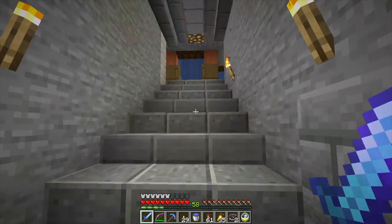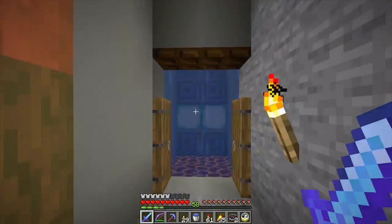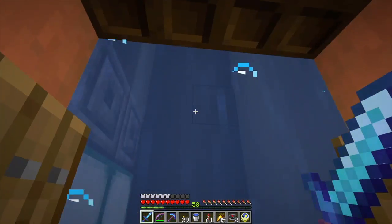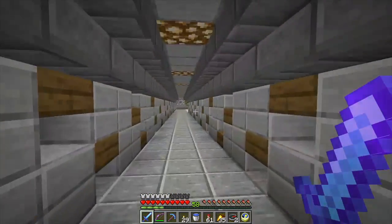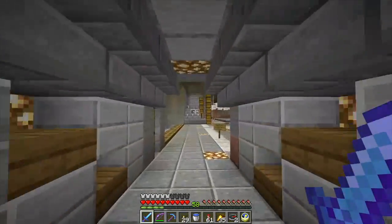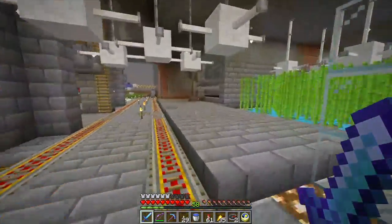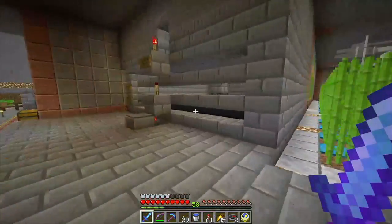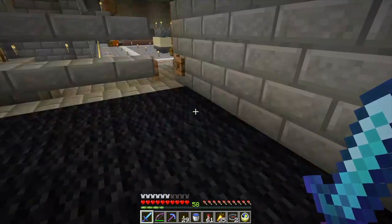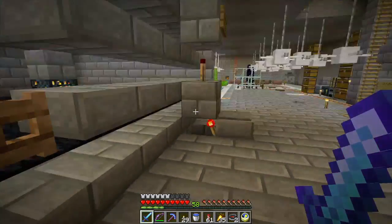But I came across a zombie spawner. With the aquatic update stuff, I put in some bubble elevators to get up and down to my base, and that's the primary way I get around. Coming over here through caving, I found a zombie spawner. This was back at the time where zombie spawners would occasionally spawn zombie villagers.